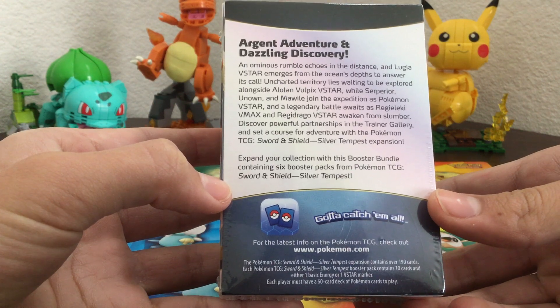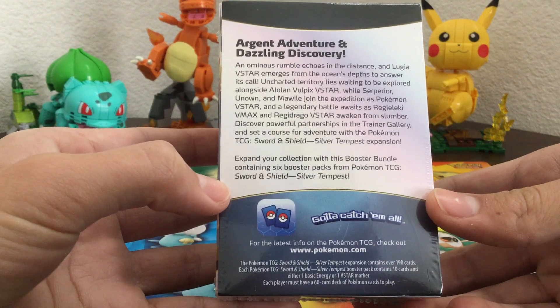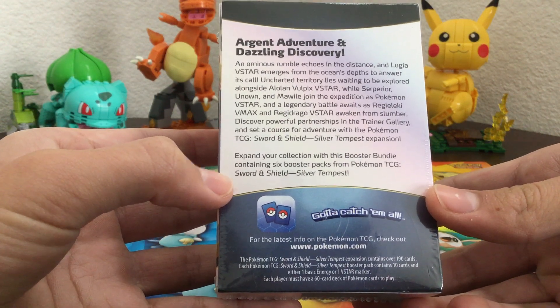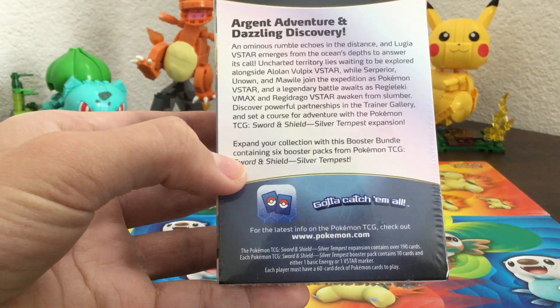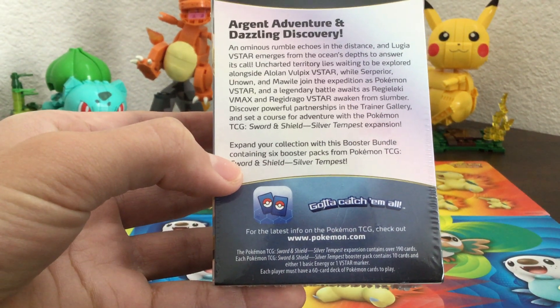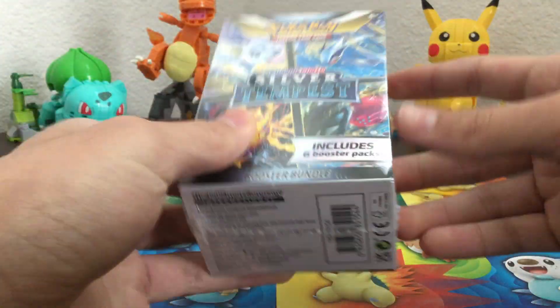Discover powerful partnerships in the Trainer Gallery and set the course for adventure with the Pokemon TCG Sword and Shield Silver Tempest expansion. This booster bundle contains 6 booster packs. That's really all it comes with — just 6 packs and a really cool box.